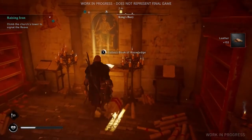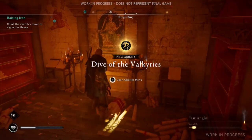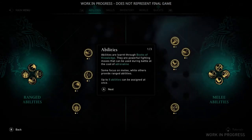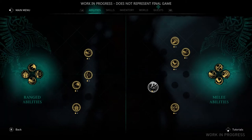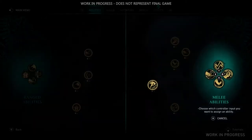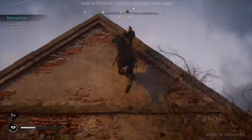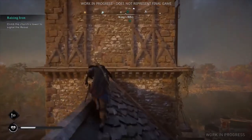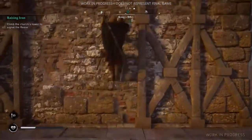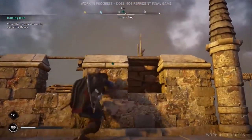Not only are we looting weapons, but we see something here called the Book of Knowledge. Can you tell us more about that? They unlock skills for the player — here you can see the Valkyrie Dive that has just been unlocked. We have these spread throughout the world to promote exploration and discovery. As you travel and explore locations, you can find these books that add abilities you can invest in, put into your loadout, and use in different quests depending on your playstyle.